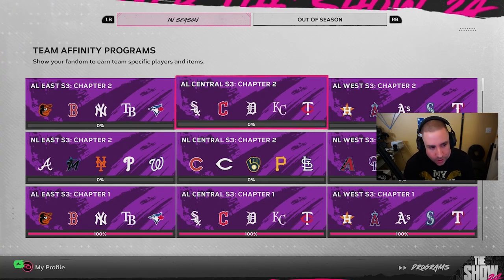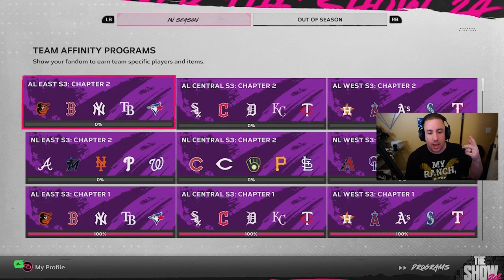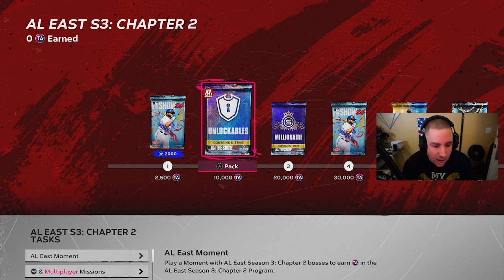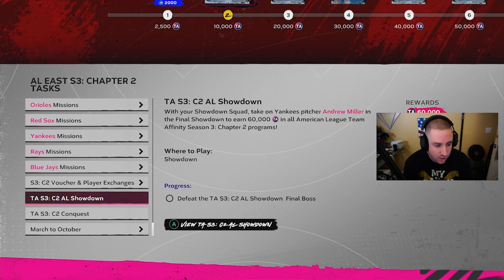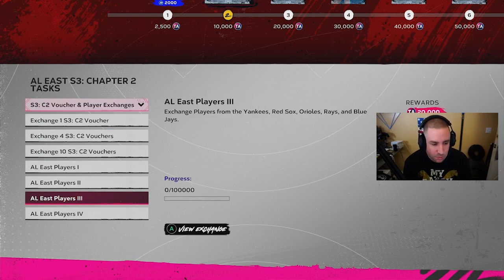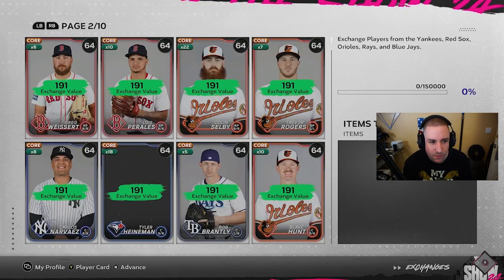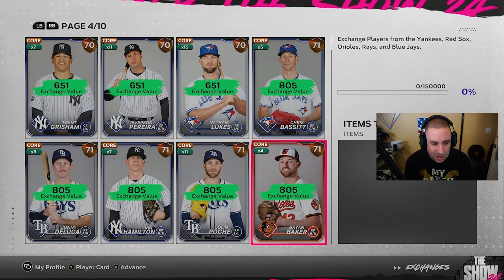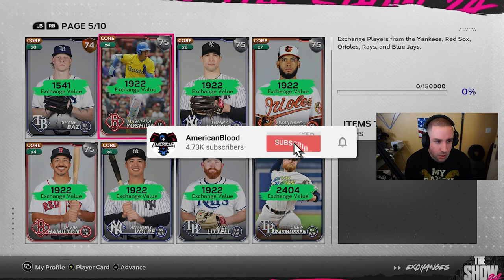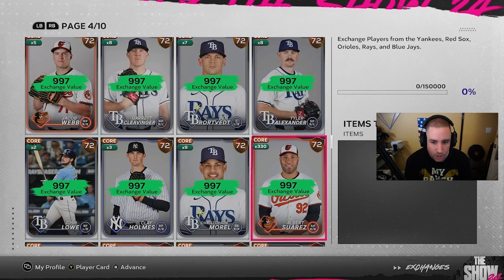Alright team, Team Affinity Chapter 2 is here - we're going to get started right now. The first thing we're going to be doing is exchanges. This time around in this video I'm going to be showing you the exchanges because it just makes more sense. AL East: one player, two players, three players, four. Doesn't seem like we need a whole lot here. Let's see if I have my 74s or 73s that I normally have for these exchanges.